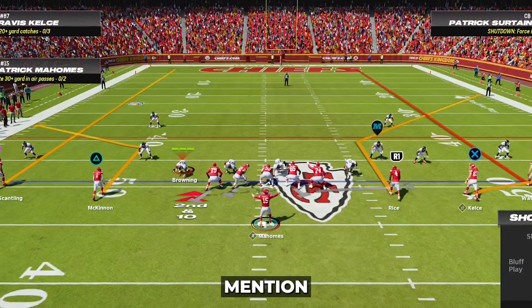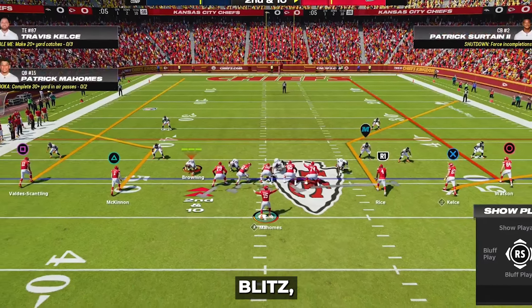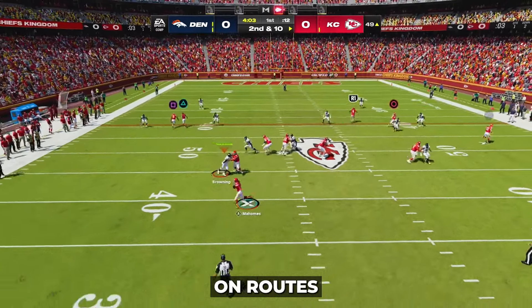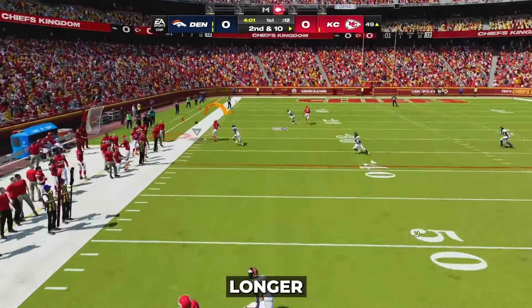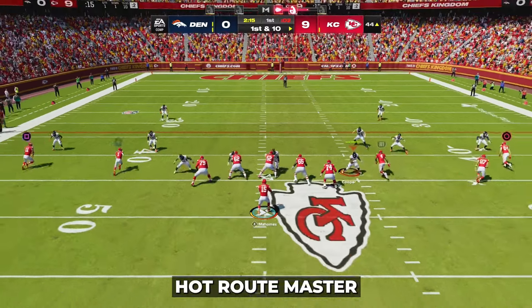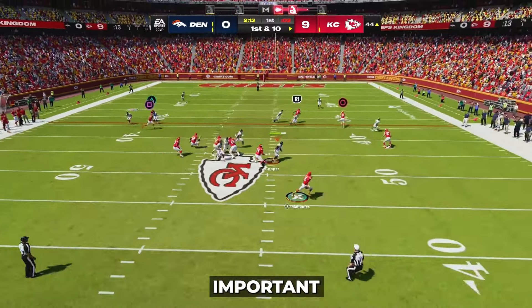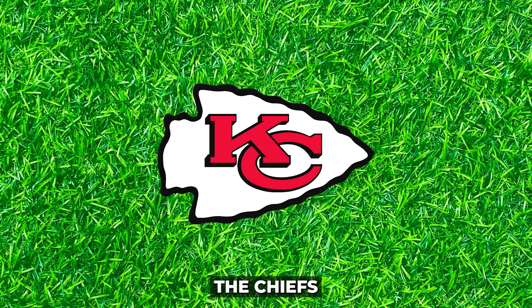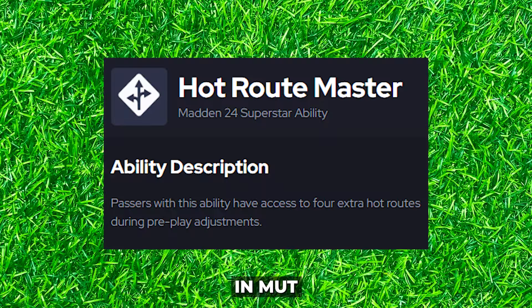In the play Wide Receiver Screens, the red route player is the one on the smoke screen. So if you hot route the red routed player first when you get to the line, you will be able to hot route any other player on the field. It is also important to note that if you want the defense to still blitz, you must leave at least one wide receiver blocking. If all wide receivers are put on routes, the glitch will no longer work. If you follow all of these steps, you'll be able to roll out with entire route concepts on the field, leading to easy, huge gains.